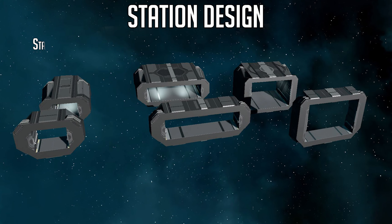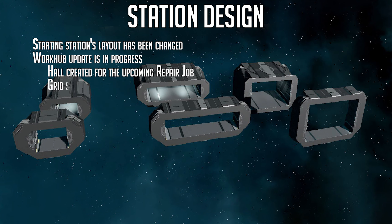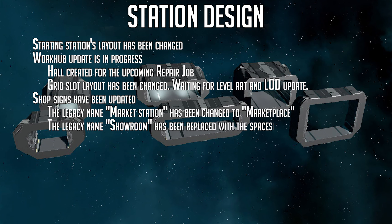In station design this week: starting station layout has been changed. The work hub update is in progress with a haul created for the upcoming repair job, and the grid slot layout has been changed, waiting for level art and an LOD update. Shop signs have been updated — the legacy name for market station has been changed to marketplace, and the legacy name for the showroom has been replaced with the spaceship shop's logo.